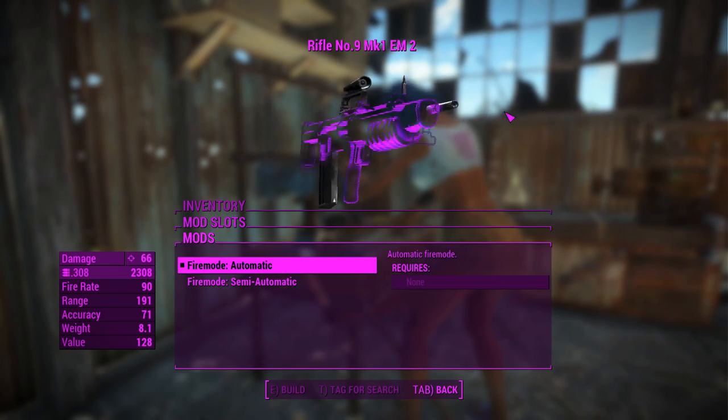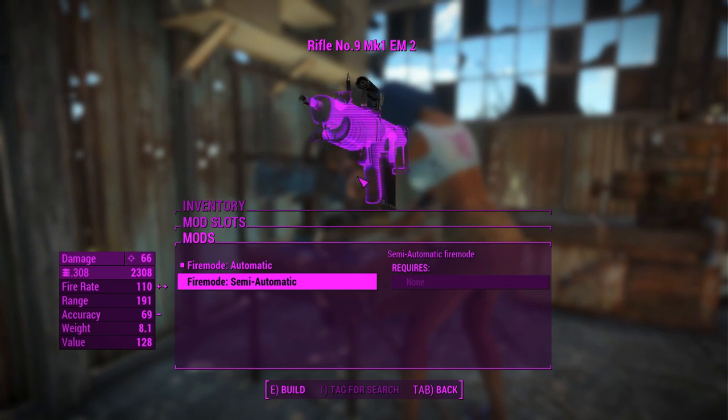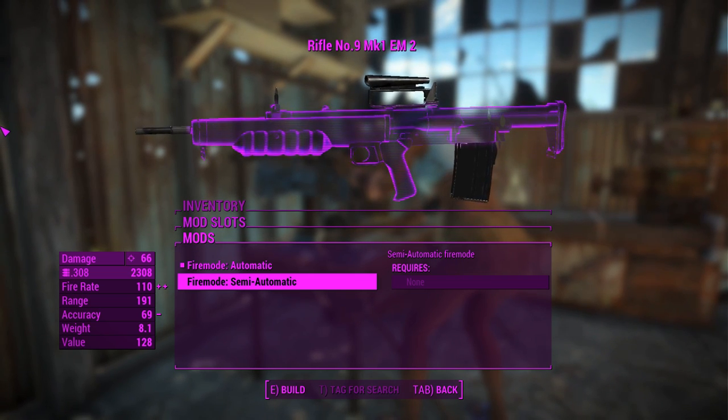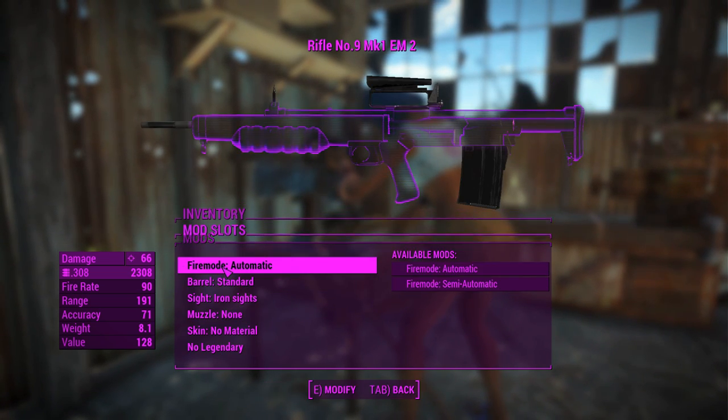For the receivers, you've got an automatic and a semi-automatic, and ironically the semi-automatic does have a high rate of fire. That might mean you can just fire it as fast as you can pull the trigger, which is good for DPS, but we'll keep this one as automatic.